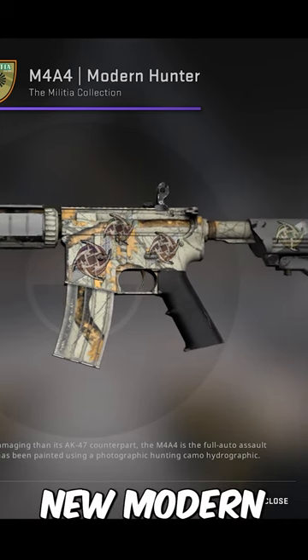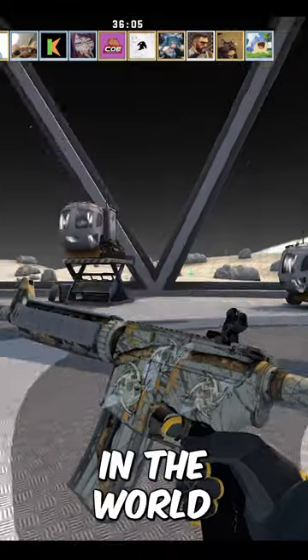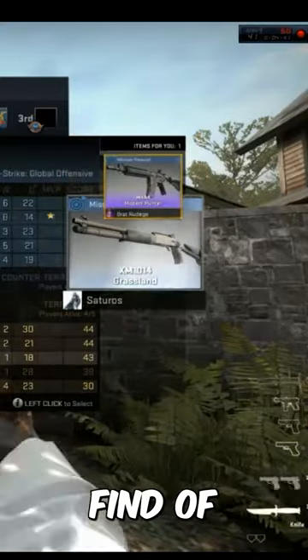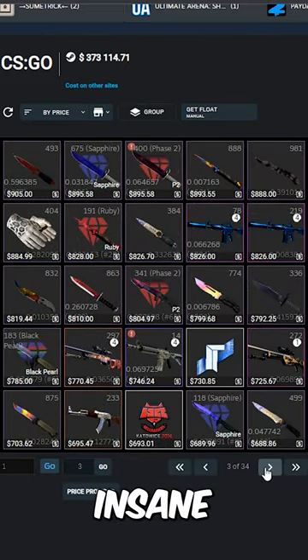He also owns a factory new Modern Hunter M4A4. Only 214 of these exist in the world in factory new. You could only get it as a drop from a trade-up, and there's literally only one video on YouTube that I could find of that actually happening. But of course, that's only the beginning to Anomaly's insane inventory.